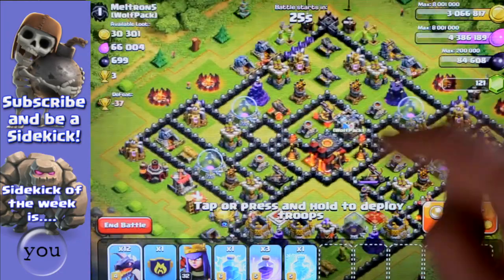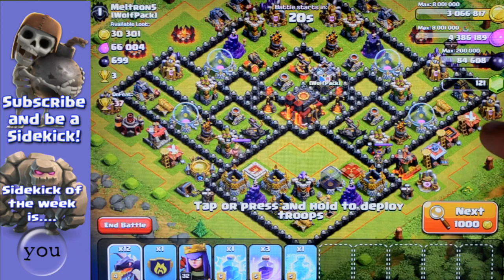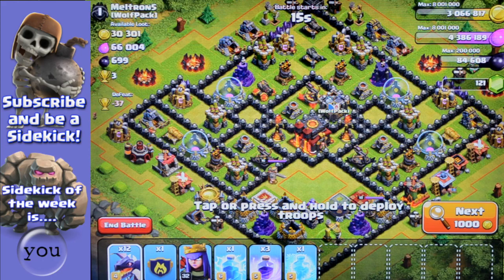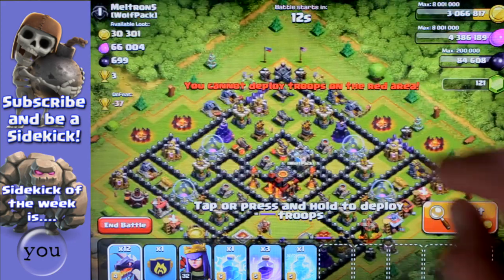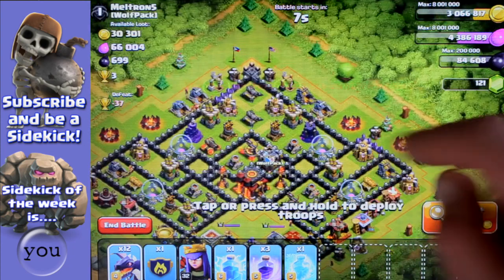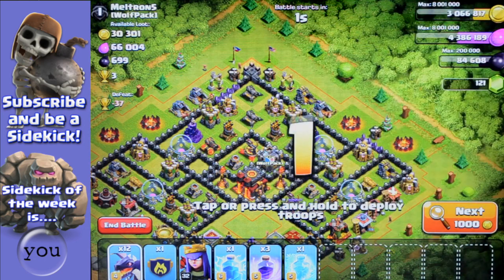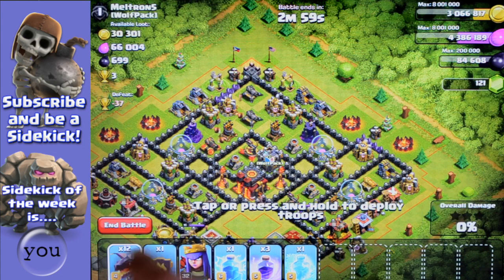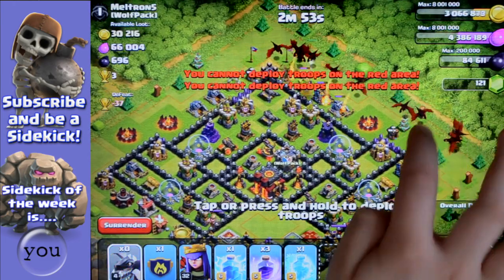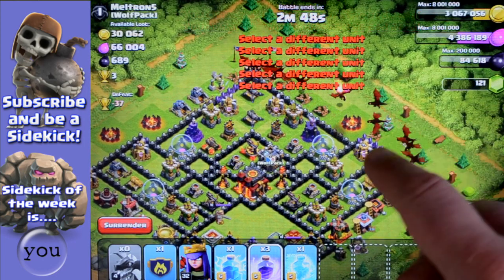We've got an interesting base design. So Sidekick, pop that down now sweetie. You're going to be attacking this base. So I suggest you attack from there - just pop them down there. Go for it. Remember, in a line, in a line, as much as you can. There we go. And I'll just help you a little bit with the rage.